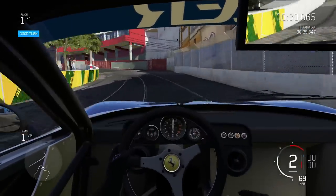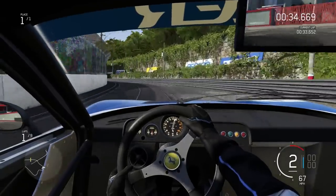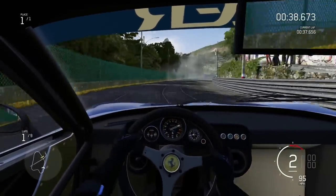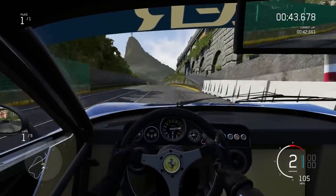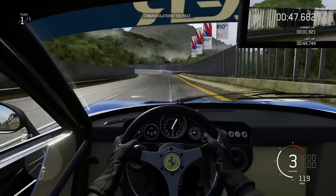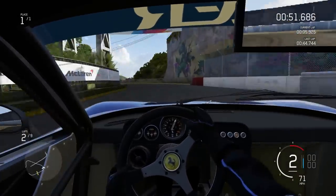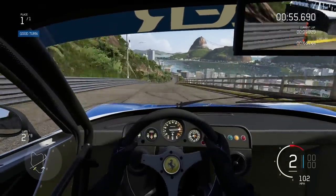It starts off relatively open, then really tightens up through the latter section as we climb back up the mountain. We've got some understeer going on as we try to feed the power in, and then there's this final corner. It's one of those corners where if I get the line spot on you can be flat out, but if I don't get the line spot on and I try to be flat out I will smack the wall. So you've really got to be super precise with the car.